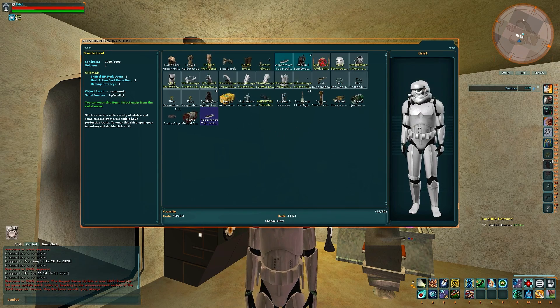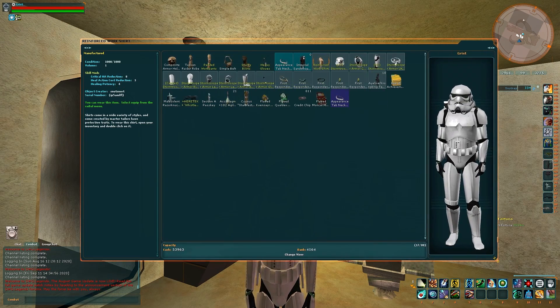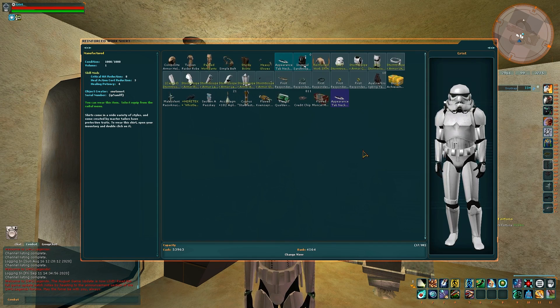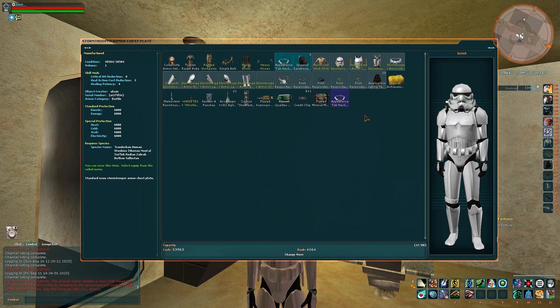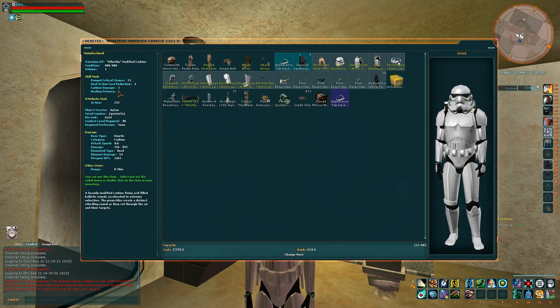I might as well talk about skill attachments now. As you can see on my shirt, I have my exotic attachments, and you want those to be class specific. So for this medic, critical hit reduction, heal action, and healing potency is what I've decided. You can do that on your breastplate — you want the exotics on there as well — and I've chosen exactly the same there.